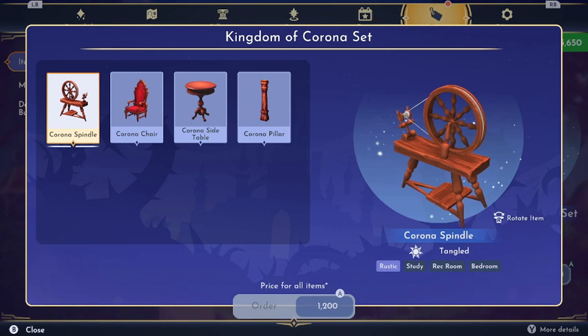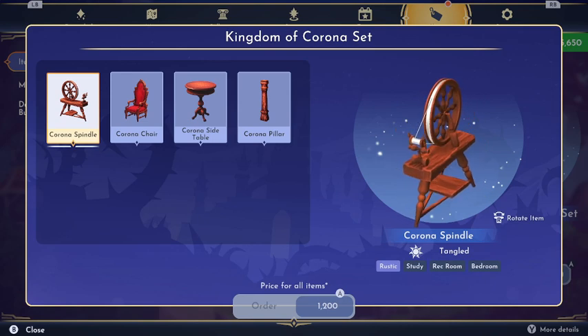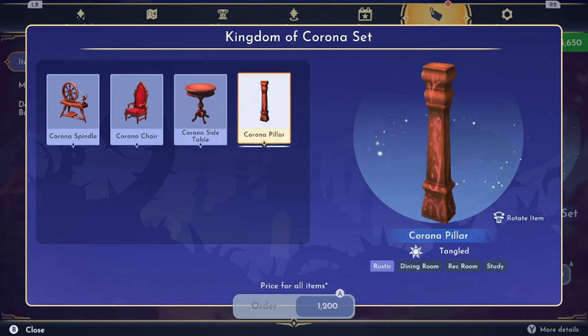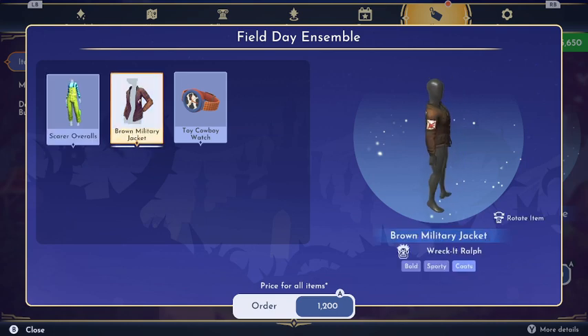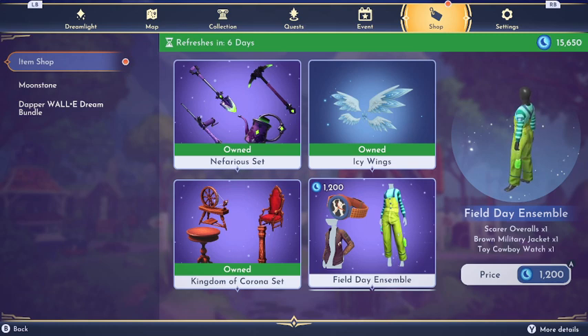Then there's the Kingdom of Corona — I always say it like 'corona' like the beer, I don't know if that's right. We have the Corona Spindle, the Corona Chair which I really like, a nice wooden set. There's also an end table and side table — nothing fancy — and some pillars that are kind of nice. The only thing I don't have is the Field Ensemble: scare overalls, a brown military jacket, and a toy cowboy watch.